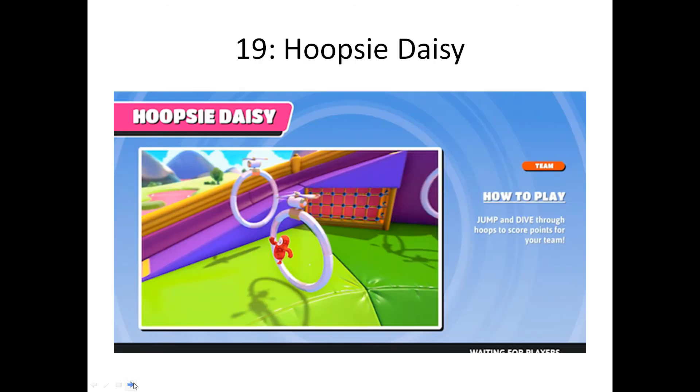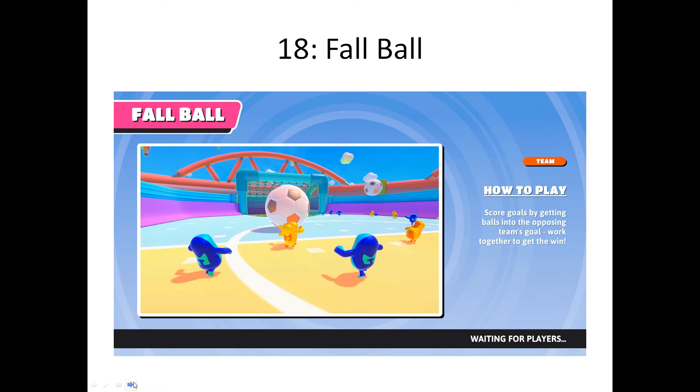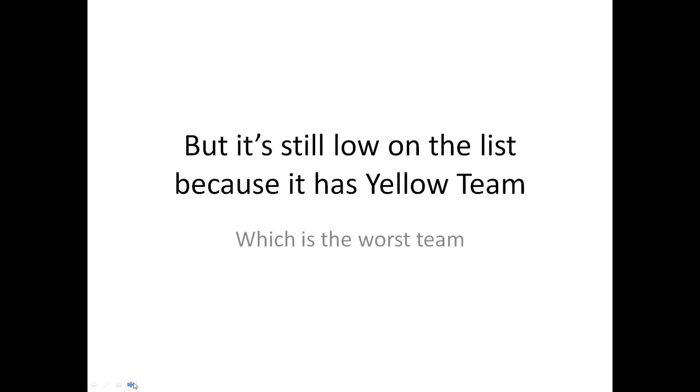Number 19, Hoopsie Daisy. This is one of the better team games, but you can get over 20 points in less than a minute. Number 18, Fall Ball. Fall Ball is the best team game. It's fun, it's strategic, it's amazing for a team game. But it's still on the list because it has Yellow Team, which is the worst team.